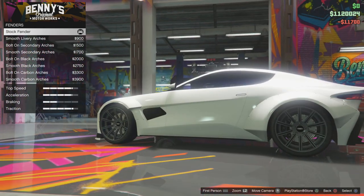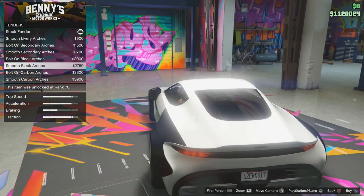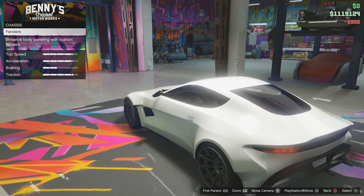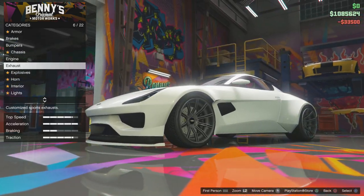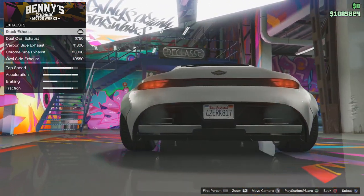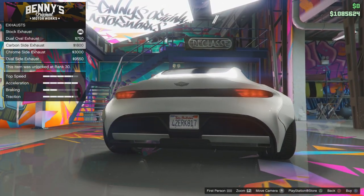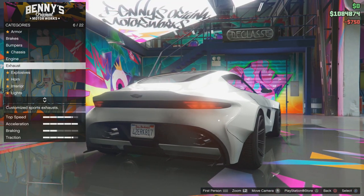Chassis, fenders — you can have fenders on the side. So you can basically turn it into a proper Liberty Walk style car. We'll keep it like that. Engine — obviously engine tunes, we'll have level four. Exhaust — these are all the exhausts you can get on the car. There's an exhaust on the side there — that just looks stupid, I'm not going to lie. We're not going to do that. I'm going to keep it classy and go for those.